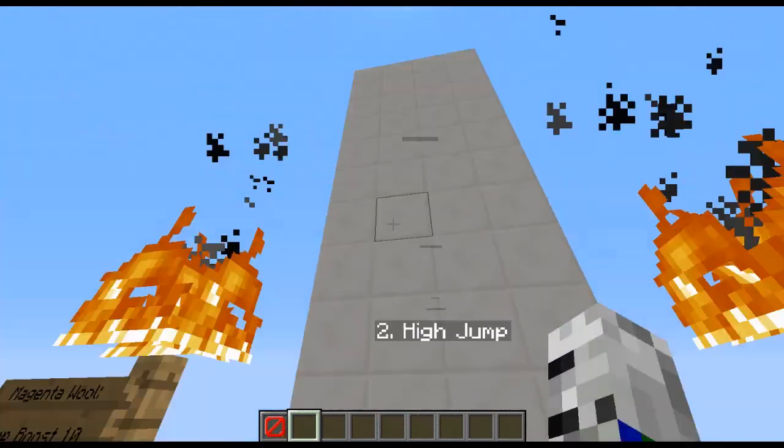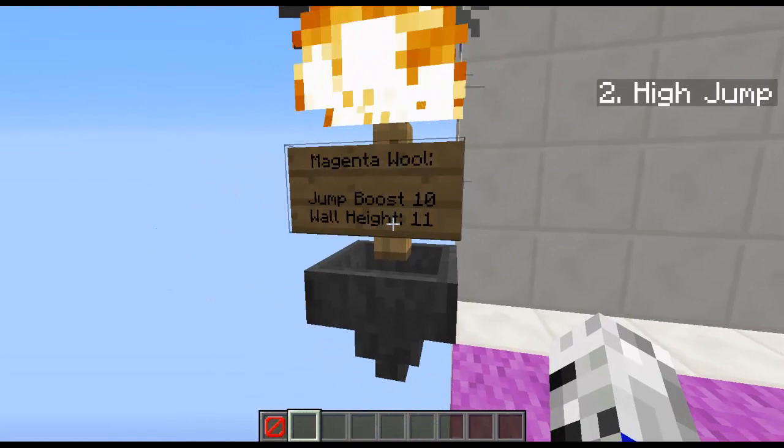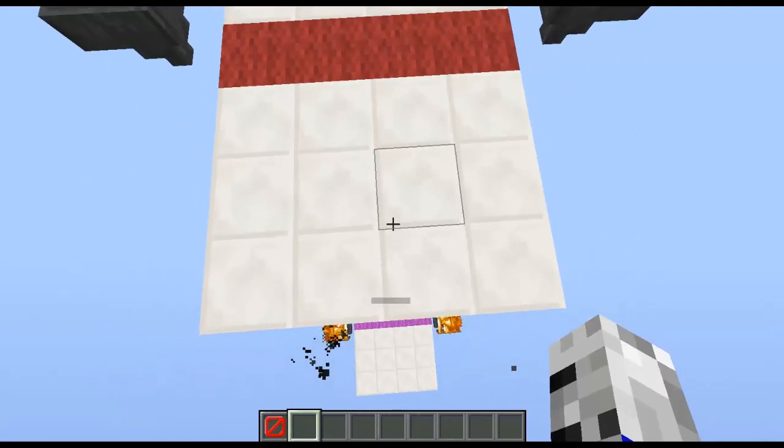Okay, the next one is called High Jump. The magenta wall gives you Jump Boost 10, and the wall height is 11. So, run over it and I get jump boost — and now it's gone.